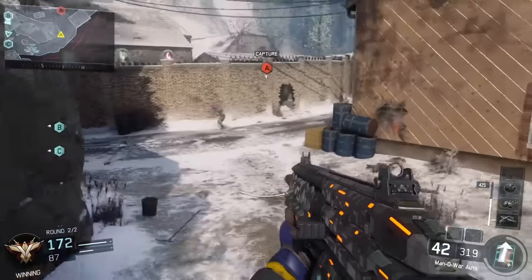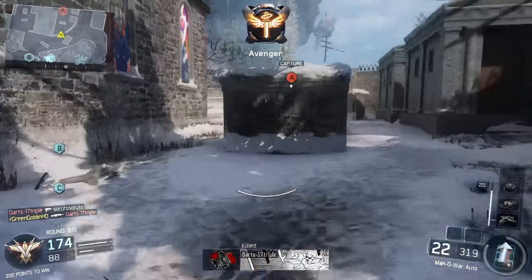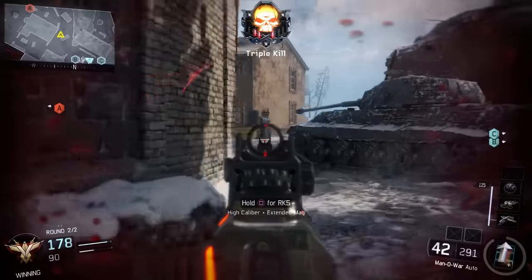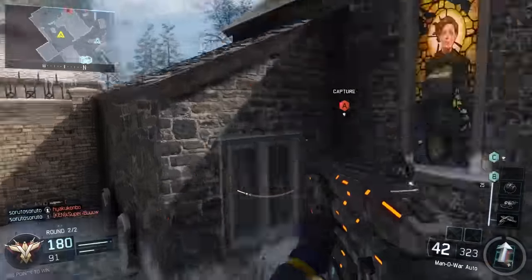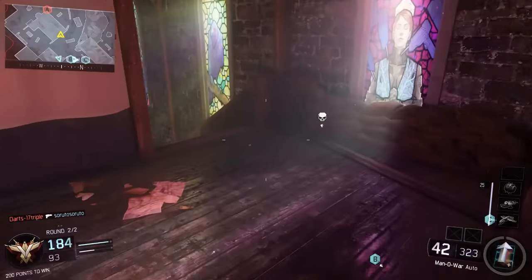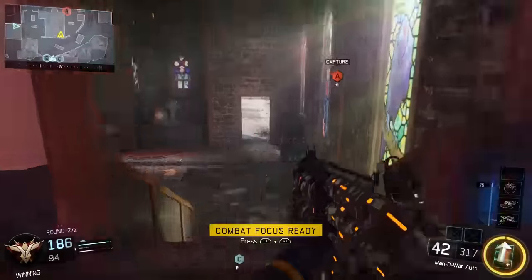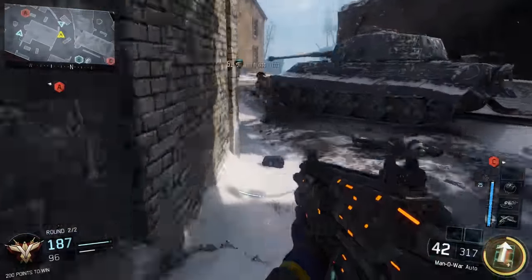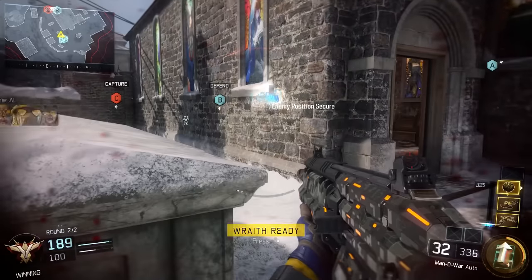Looking through the guns in Black Ops 3, the Kuda would obviously be an MP5 skin, the VMP could have something like an MSMC skin, and the Weevil obviously looks a lot like the P90 so that could definitely be done easily. For assault rifles, the KN44 can be the AK47, the HVK30 kind of looks like an Enfield from Black Ops 1, the ICR could have an M27 skin, and the Shieva could have an FAL skin. With shotguns, the KRM could have an R870 skin from Black Ops 2, the Haymaker could have an AA12 skin, and the Argus could have a SPAZ-12 skin.